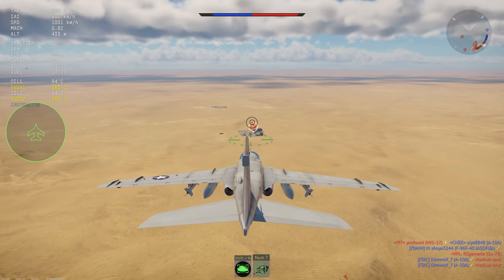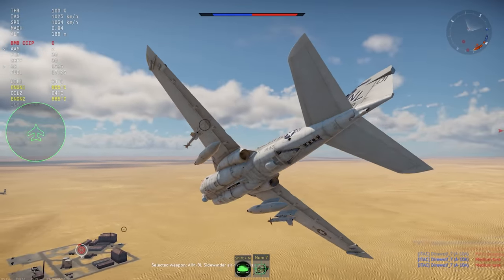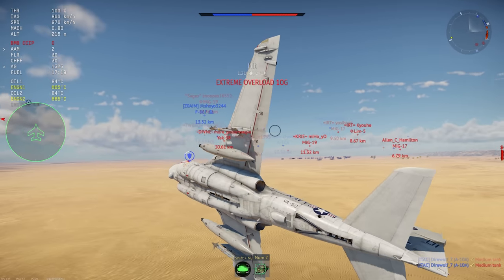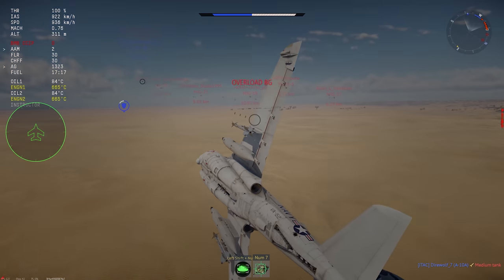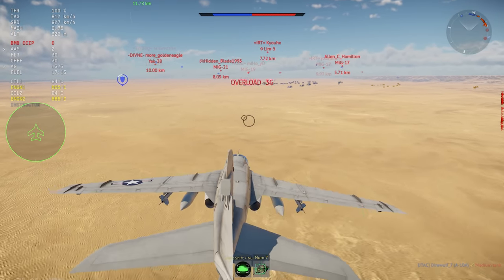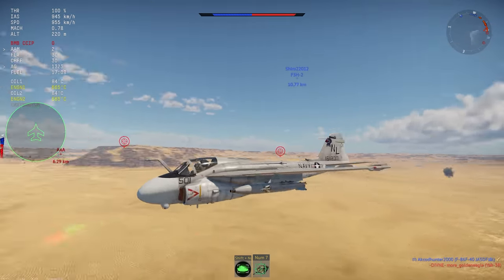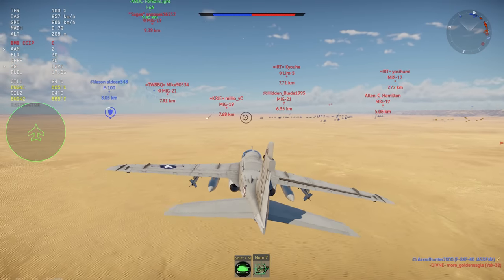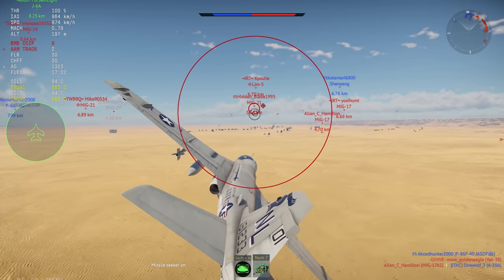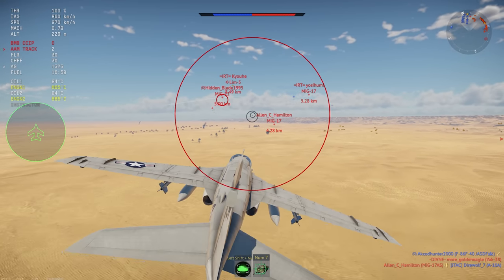Starting in the 1990s, the A6 was slowly retired from active service, being replaced by the F/A-18 Hornet, and briefly by the F-14D using a targeting pod. The last planes finally left service in 1997. What we get in War Thunder is the A6E Tram, a rank 7 premium naval strike jet in the American tree, at a battle rating of 10.0. This jet comes from a pack on the web store for $70.